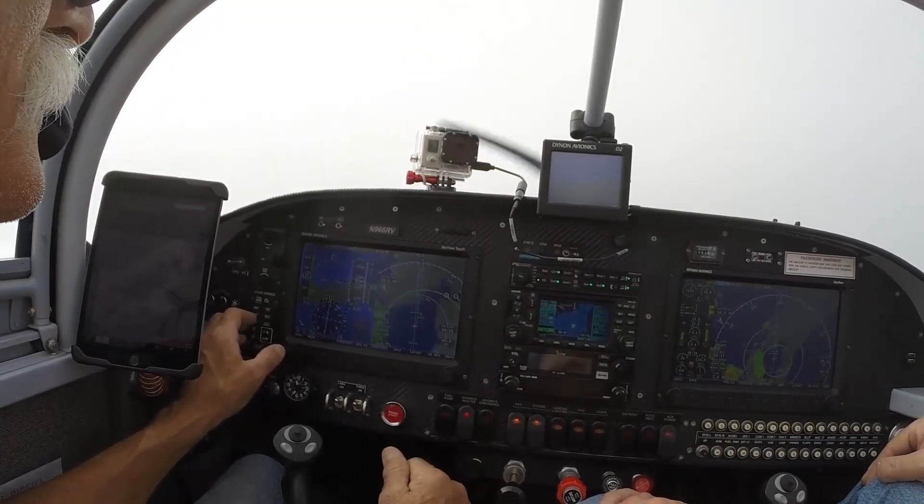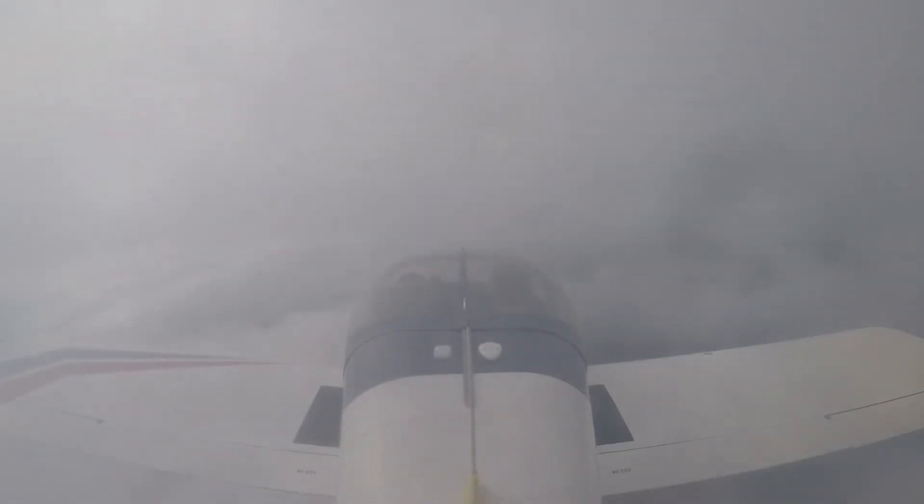2,000 until established, clear for the approach 24, 6 Romeo Victor. Delta Bravo, turn left direct Maddie. Direct Maddie. Autopilot. Thank you, you're going into Cabreski now, right? Street Delta Bravo, descend down to 2,000. Autopilot, move.